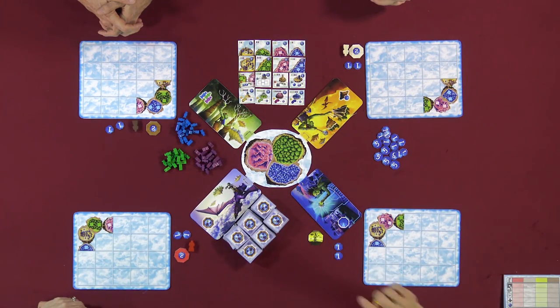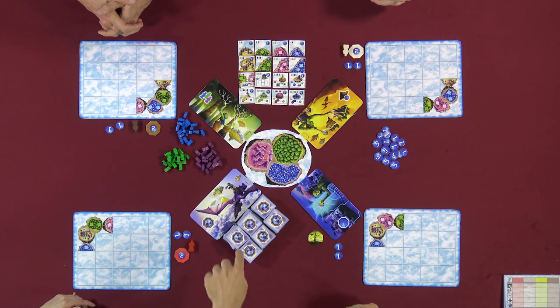Here's what the actions are. It's Puerto Rico-like in that I'm going to get an advantage for this action, but we're all going to do it. So if I go here to Deploy Islands, I'm going to flip over number of players plus one tiles — in this case, five tiles. Then I'm going to take one and put it on my board, or I can pass if I don't want one. Nikki is going to take one or pass, then Lincoln, then Rusty, and then the last one left will be mine again to take or pass. Tiles that aren't used are removed from the game.